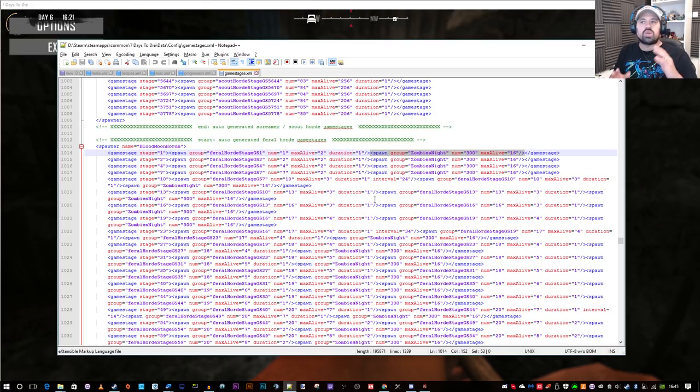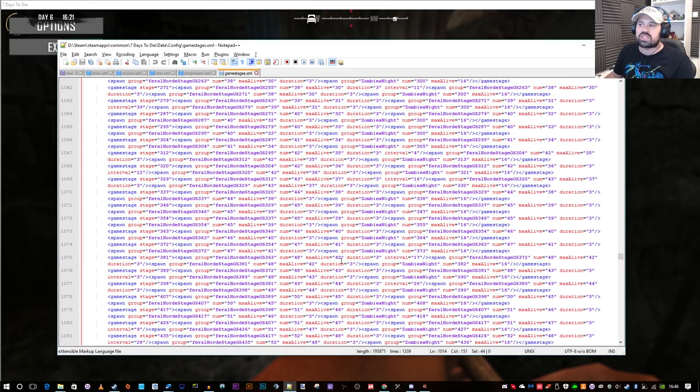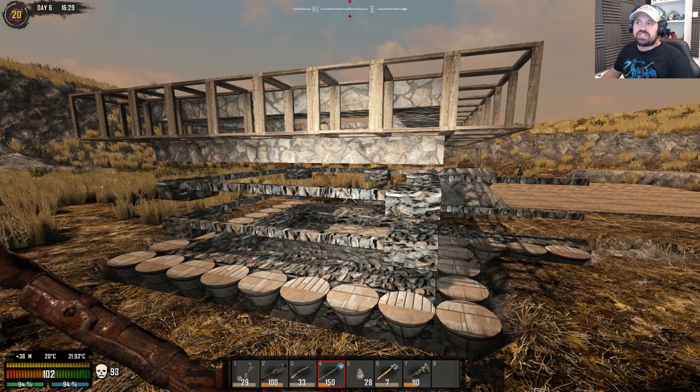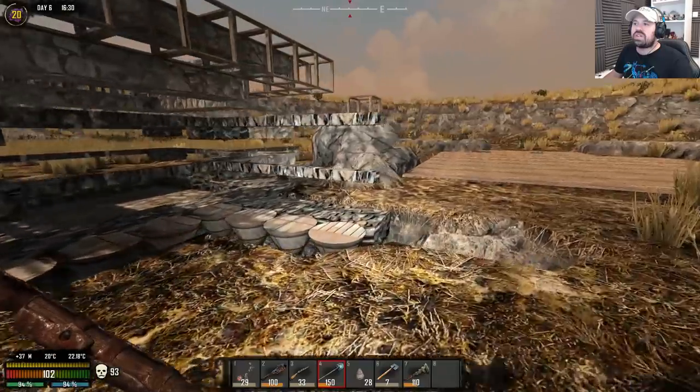What I want out of this is to have whatever default zombies the game stage decides - feral, horde, dogs, I don't care. I just want it to last until four o'clock in the morning until they stop running again. I hope that wasn't too nerdy. Let me know in the comments below what you think. I set all these zombie nights to 316, except for the higher game stages because they were already set to that number and higher. For example, number 555, max alive 16 - that was already there. So I only upgraded the ones below 300 to 300, and max alive 16 where it was less than 16.